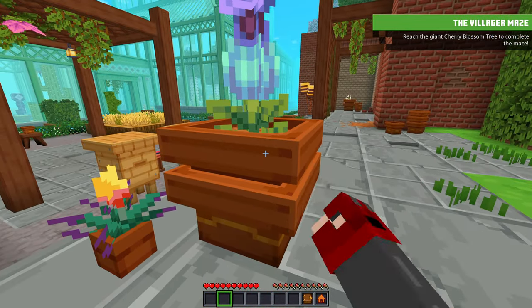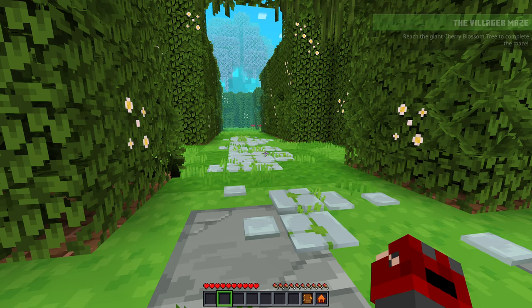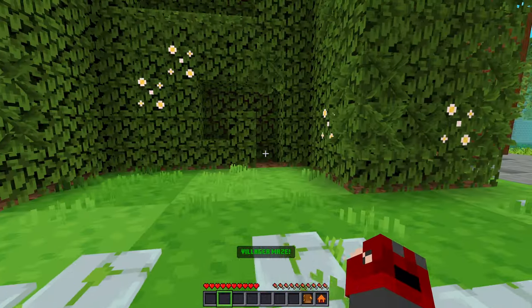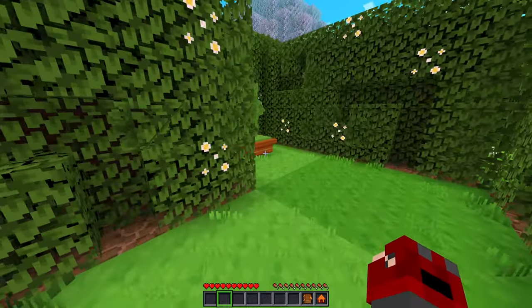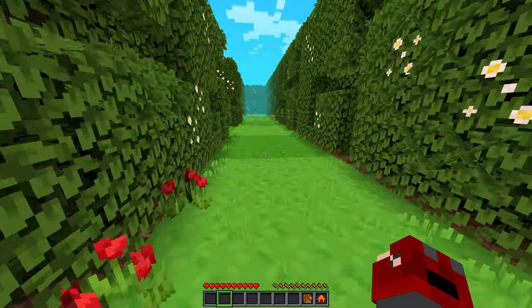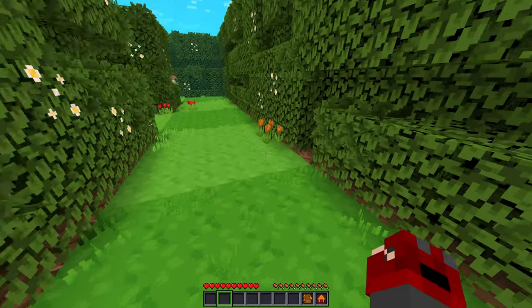Got some flowers here. Reach the giant cherry blossom tree to complete the maze — oh, there's a maze here! A villager maze. Let's check it out. It's a villager over there. Nice little shear sound as well, that's pretty cool.